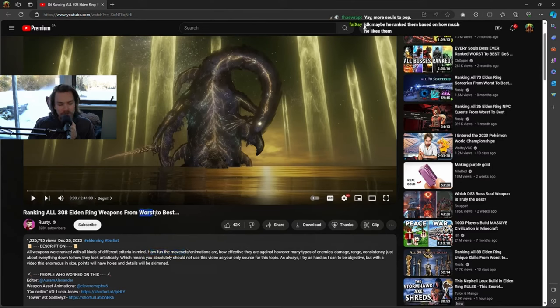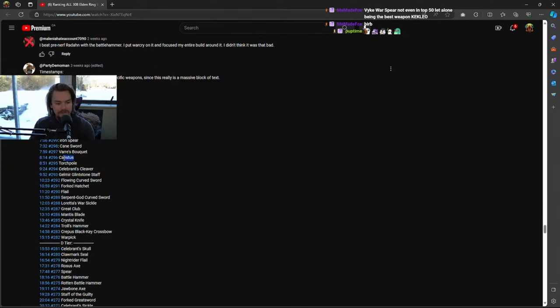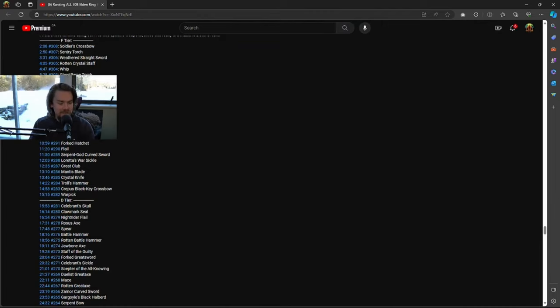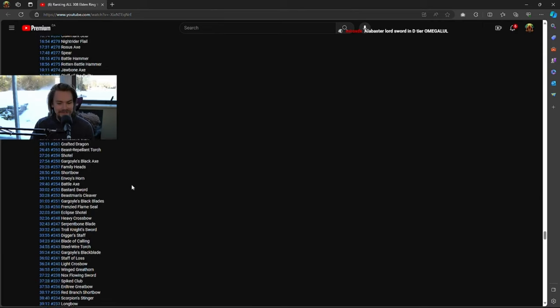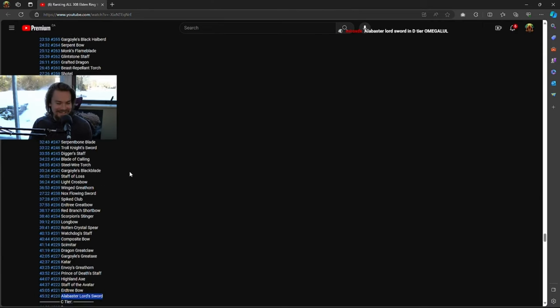Already, putting 'worst to best' in mind means you're trying to be objective. But the cestus in F tier? That's crazy. Cestus are good — very good. I did a no-hit run with the spike cestus, which are basically the same. The bleed doesn't really come into effect because the bosses die way too quickly from the sheer damage. And the Alabaster Lord Sword in D tier? That's crazy, man.